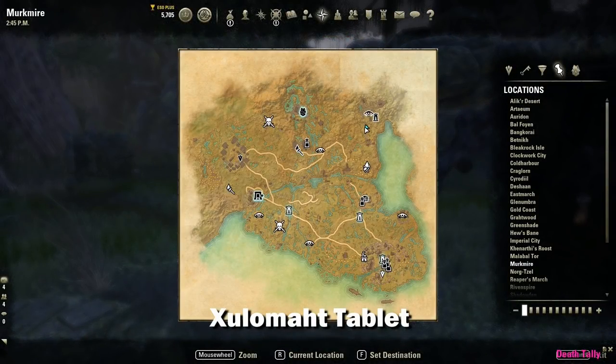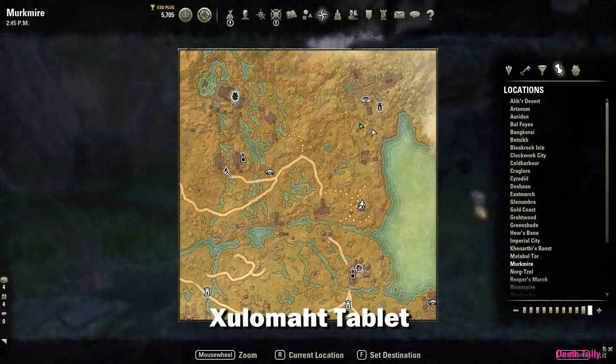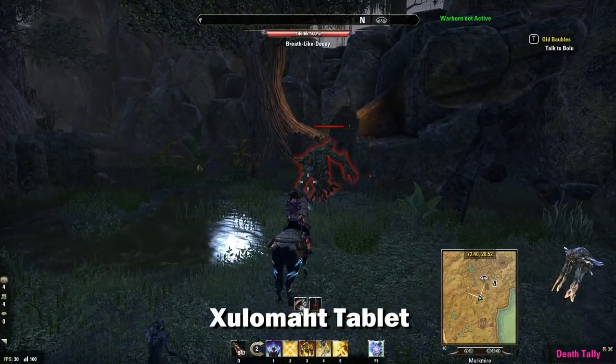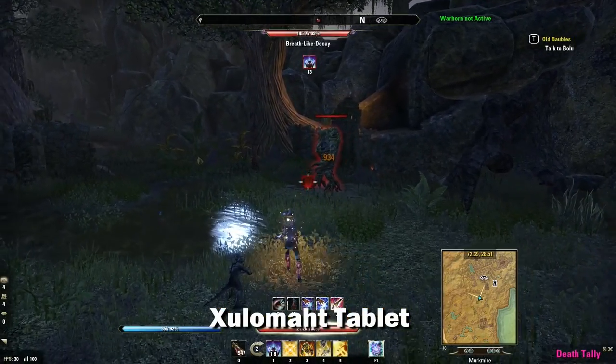The next tablet is located here — this is the Zolumat tablet, and it's dropped by a Meirgaunt named Breath Like Decay. So go ahead and kill the guy and loot his corpse.